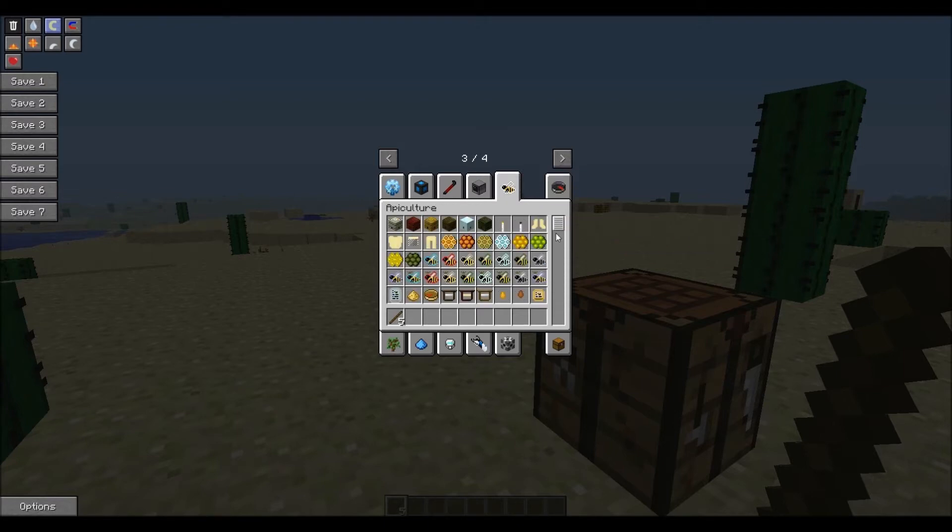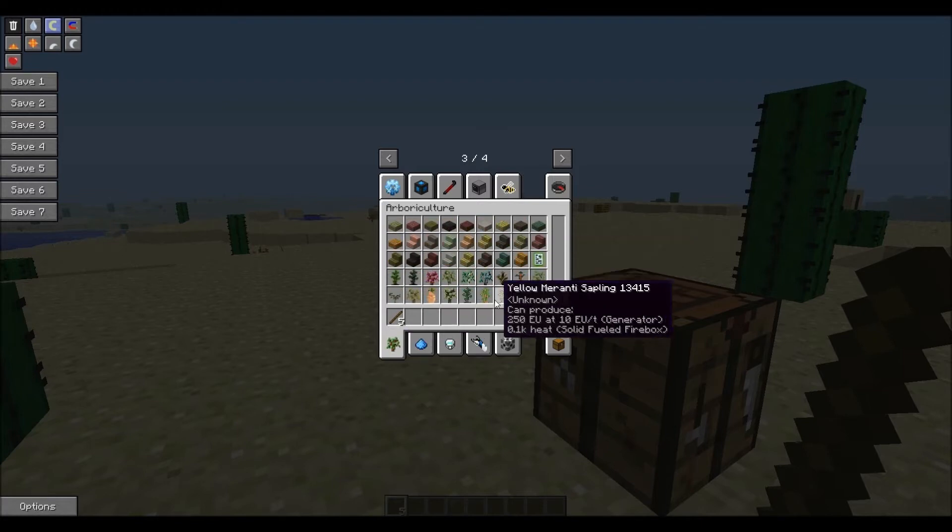Next, we have Apiculture — basically this just adds a bunch of bees and things into the game. I believe that's part of Forestry, but I'm not sure. Arboriculture basically adds a bunch of cool colored woods.